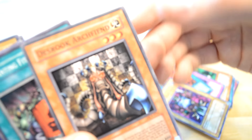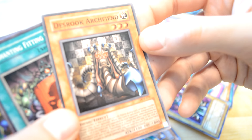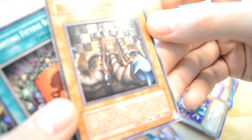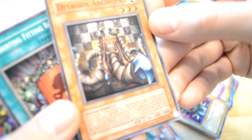This Rogue Arch Fiend — wow, this effect is really long. The controller of this card pays 500 life points, renegades your first end phase. When this card is special summoned, it's specifically designated as a target on a spell attack.